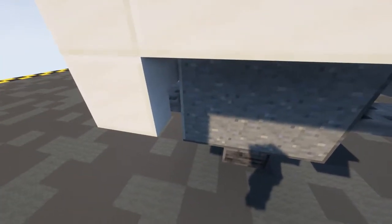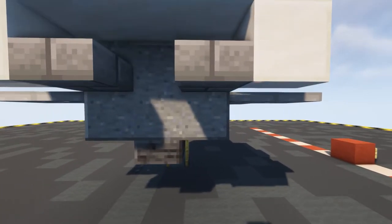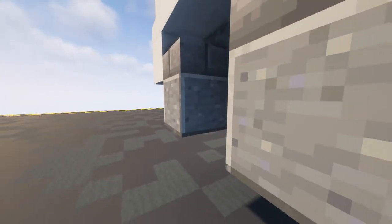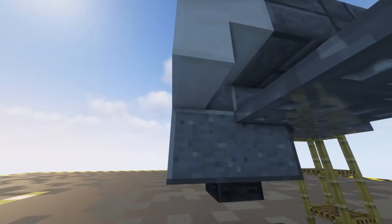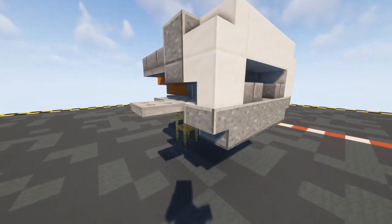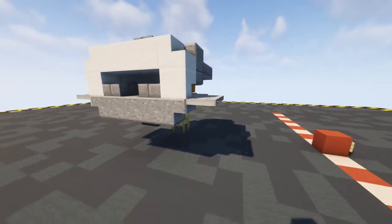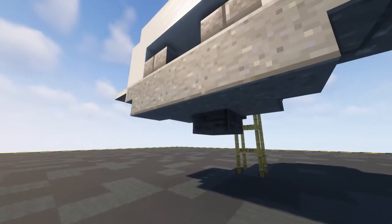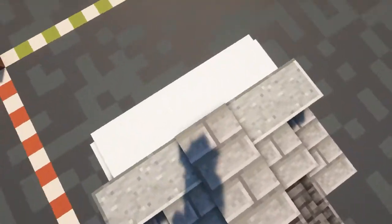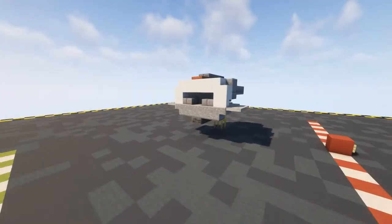On the inside of this we want to put in a slab there and a slab there and then underneath those slabs put in two more of our polished andesite blocks - one in the middle, a polished andesite stair facing outwards, and one on this side. Then coming off of that put in another iron trap door. Next up underneath put in a polished deep slate slab and then a cage trap door facing back like this.